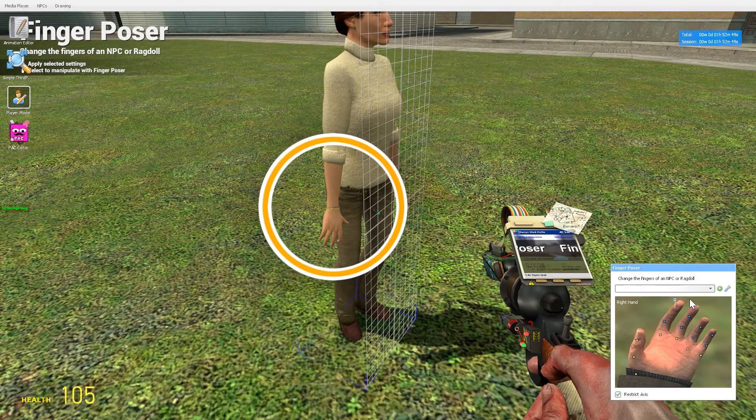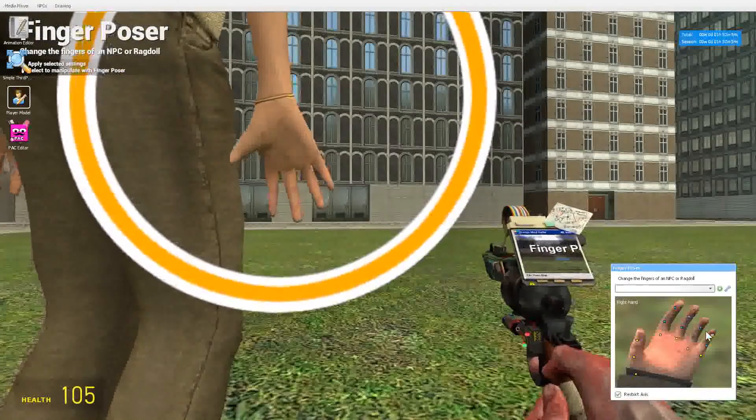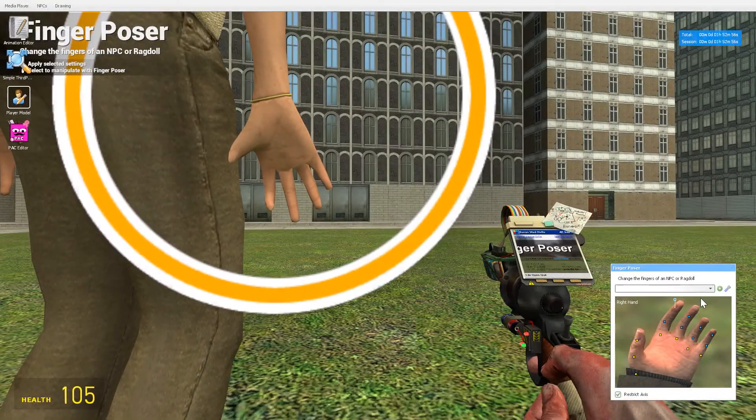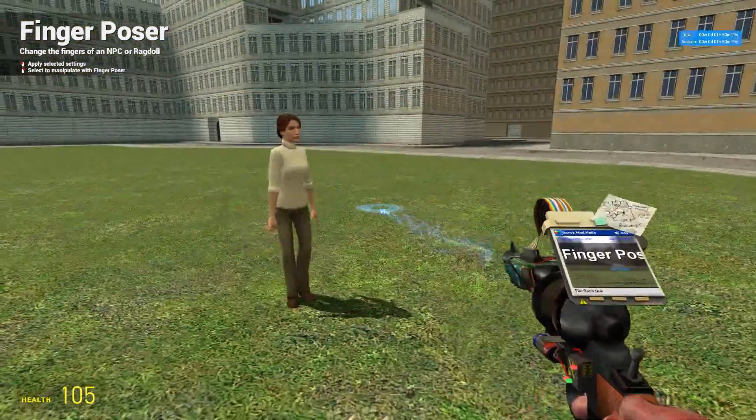It's hard to describe, but they're kind of like sliders. If you watch her hand as I do it, you can see her fingers moving. The yellow ones have two different types of movements, the blue ones can only go one way. If I spent the time I could put her hand into a fist, but you get the idea. That's the finger poser.